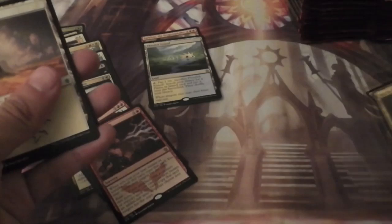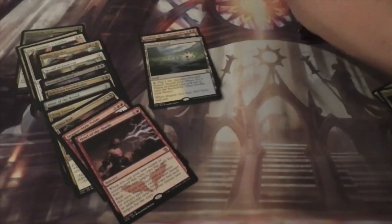I'm going to set that Nomad Outpost aside and that Mardu Charm, because I probably need them for Standard. Alright, starting in on our second row here.